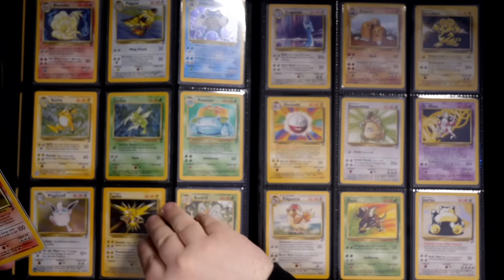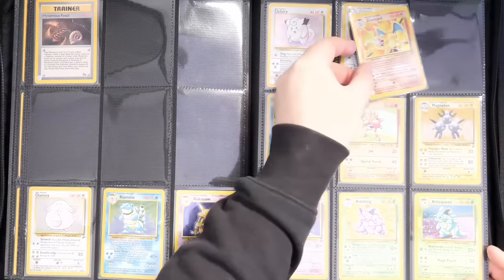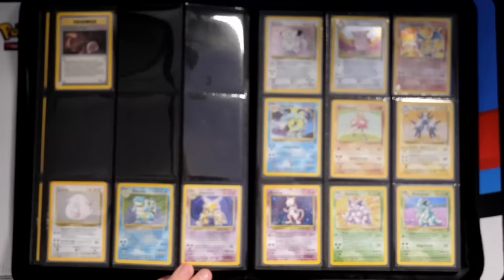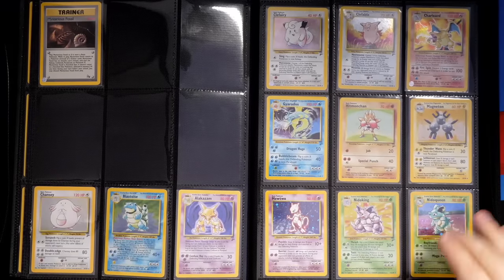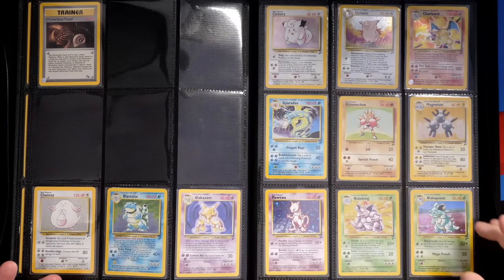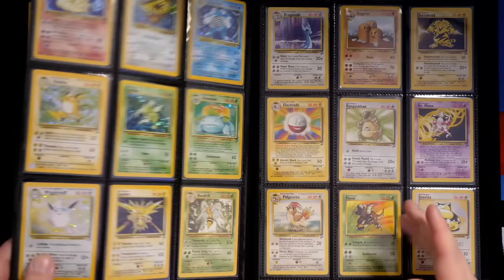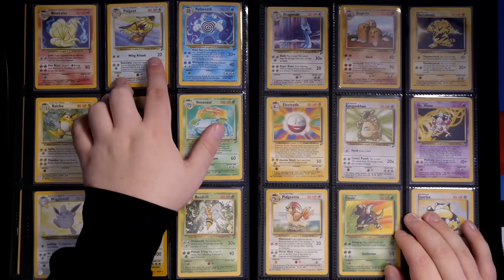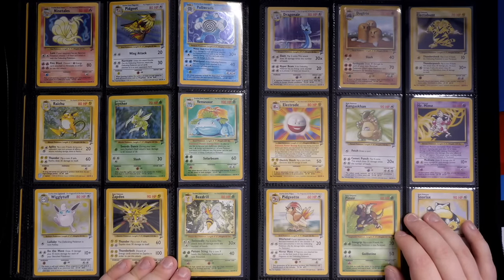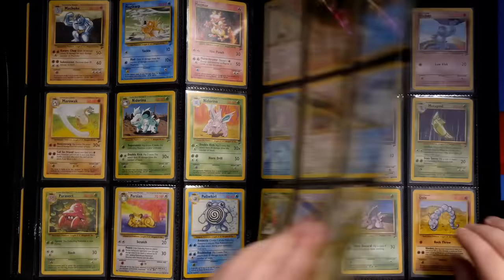So that's why I like Base Set 2 and why I wanted it in the binder. As you can see, with the Base Set 2 binder we've got all the different holos. For those who don't know, Base Set 2 is a reprint set — that's why you get some Jungle cards and different cards that weren't in Base Set together with Base Set cards. Like beautiful Pidgeot and Scyther. So yeah, that's my Base Set 2 collection.